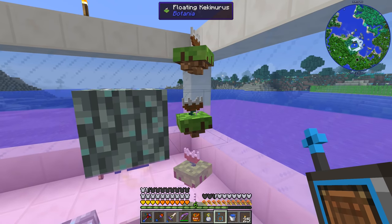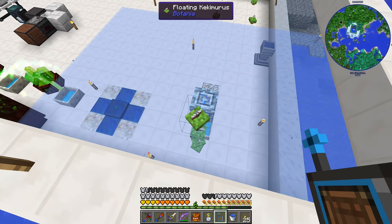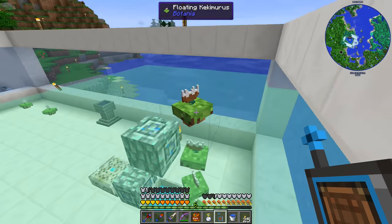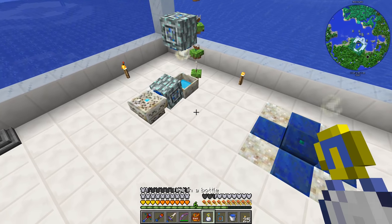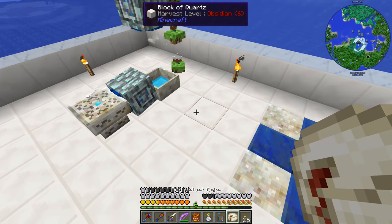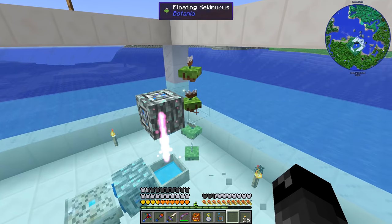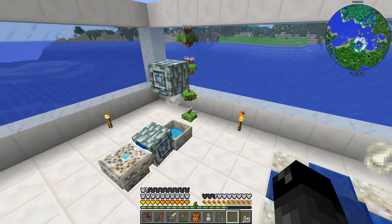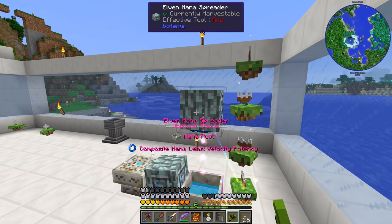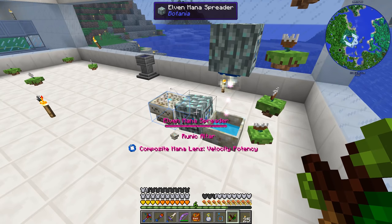We've got ourselves four floating cake flowers. When looking at the flower it shows the area left and right, but it doesn't show how high it works. Testing this — the red velvet cake we got last time does actually work. If I place one down here, it gets eaten by all the flowers, even seeing all the way down to the ground. All those flowers are providing mana, though I need to check they're all linked to the right mana spreader.